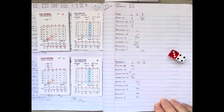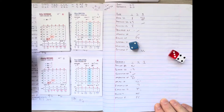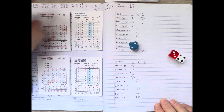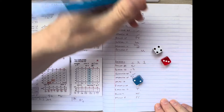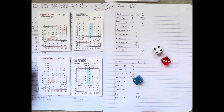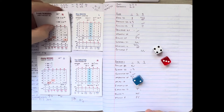Billy Herman comes up and hits a little tap back to Macon. He fires to Johnny Mize at first, but it's late — Herman beats it out for an infield hit. With two outs, Rip Collins, the former Cardinal, comes to the plate. Macon delivers, Collins swings and hits it to right — Enos Slaughter pounds the glove and makes the catch for out number three. The Cubs get another couple of baserunners but are turned away in the top of the third.